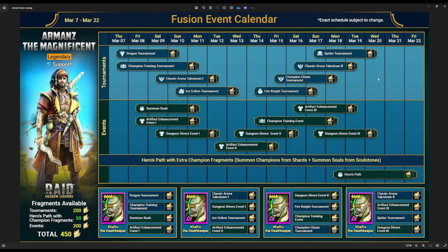My tip number two is to always check the calendar. You can save the calendar on your desktop and check it as many times as you want. As you can see here, we have this dragon tournament ending on Sunday, a dungeon divers starting soon, and also an ice golem tournament starting after the dragon tournament. That means once I complete this dragon tournament I'm gonna stop at 2700 points and then wait for the ice golem to start so I can complete the dungeon divers and also the ice golem tournament without wasting my resources.